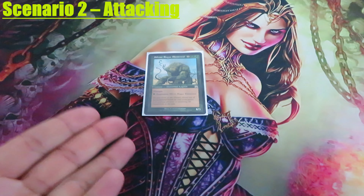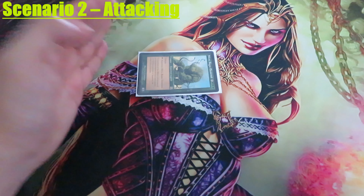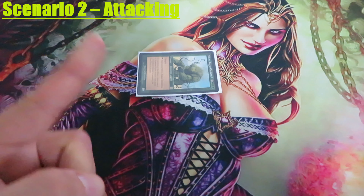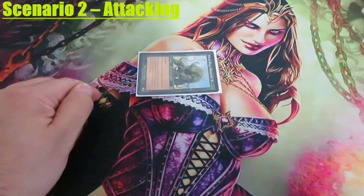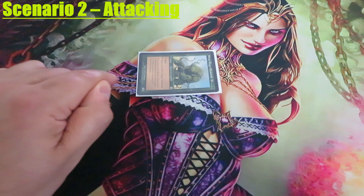Scenario 2: Destroy while attacking. Let's swing with Sylvos. My opponent will cast again Murder, targeting my Sylvos. I will pay 1 green to regenerate it and tap it. Sylvos is removed from combat; therefore, no damage is assigned.